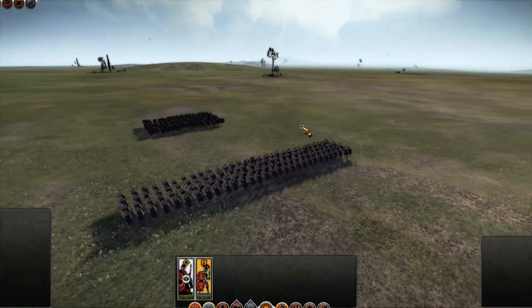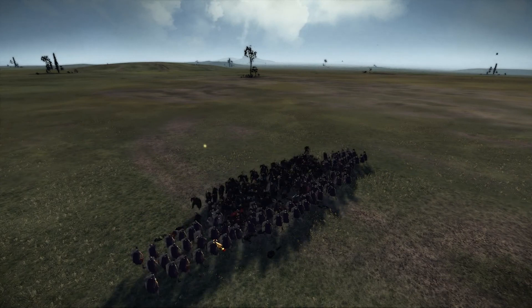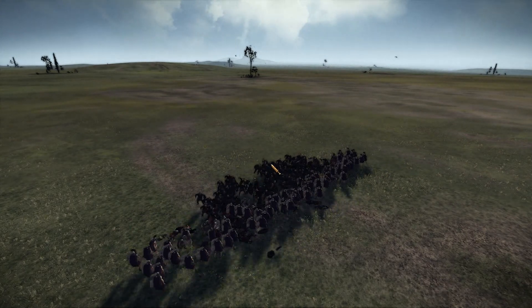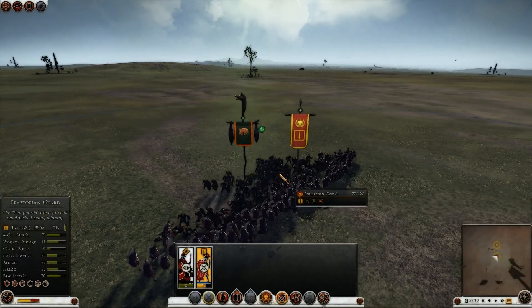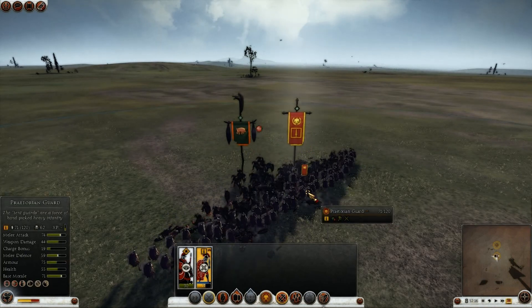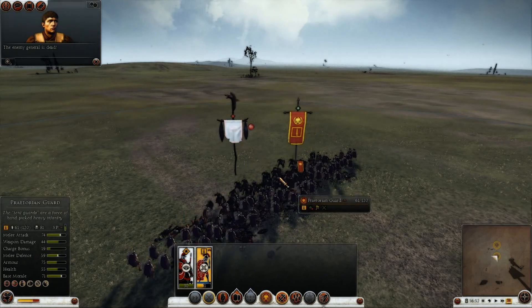Now — you saw that? They shifted their lines back and now fewer of the Praetorian Guard are attacking the Ulth Zorn. So the Praetorian Guard should be losing more decisively now. But it looks like since fewer of the Praetorian Guard are fighting, fewer are dying as well.